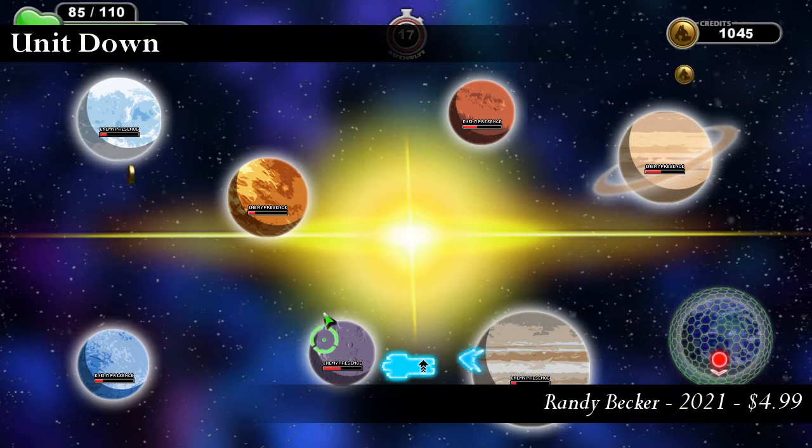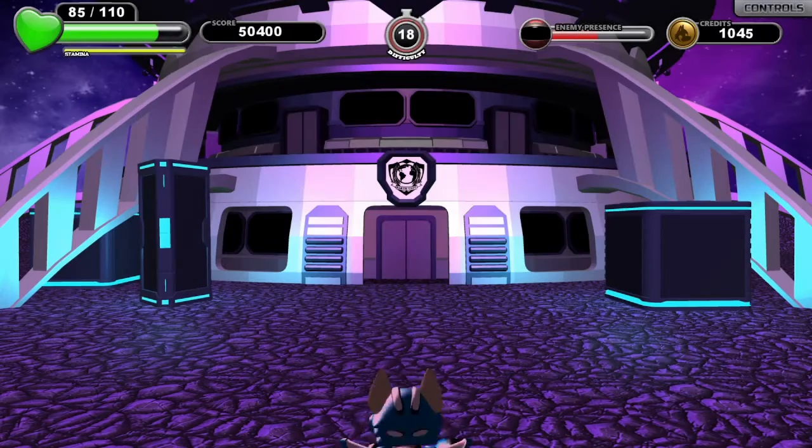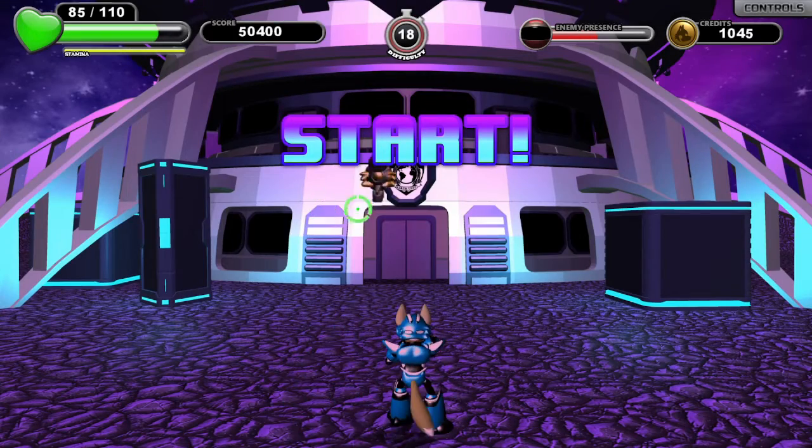While Build is an arcade throwback, Unit Down is more of a hybrid title split into two parts. The game opens in the big-picture overworld section. As charmingly dim-witted Wolfman super soldier Lars,